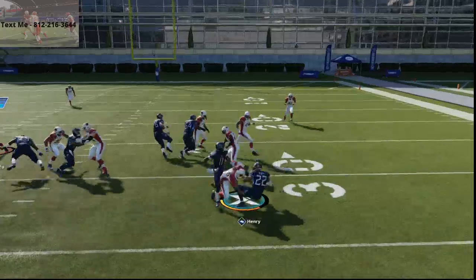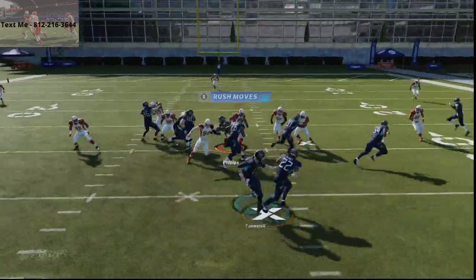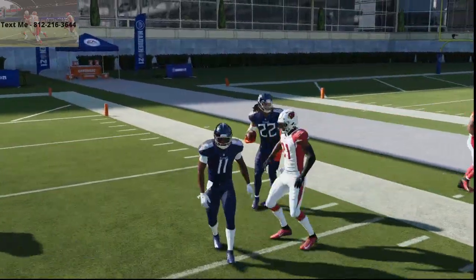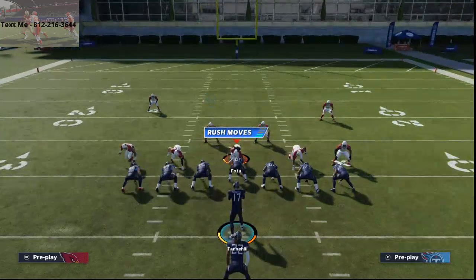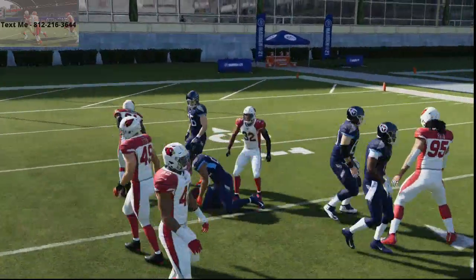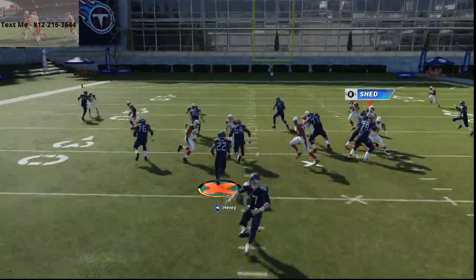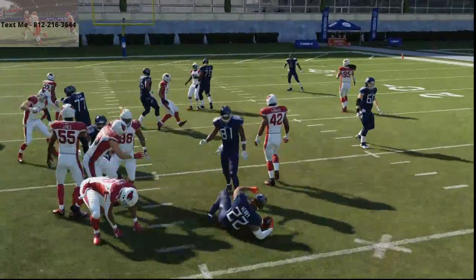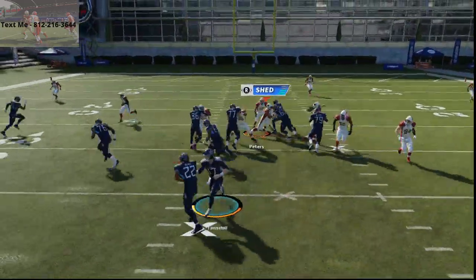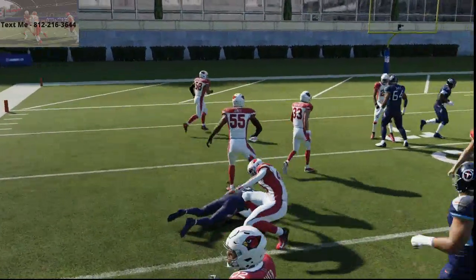There's a very specific way you want to run this. You're going to let the play develop — take about three steps to the right and at that point make a decision: cut the play up or keep going right. What's really important is to be patient. This run is so good because you can flip it left and right and the defense won't know. You have two tight ends, and allowing your guards to pull gives you a plus-one advantage.